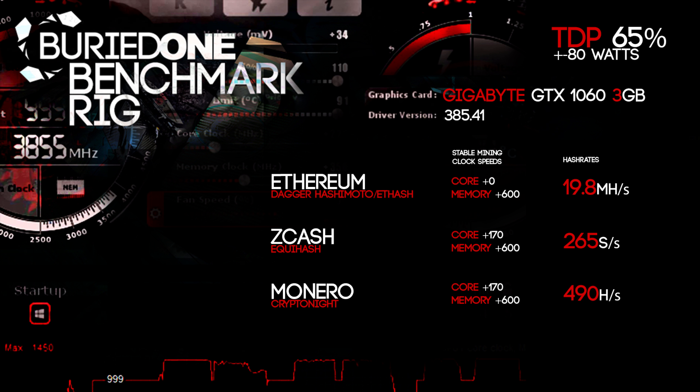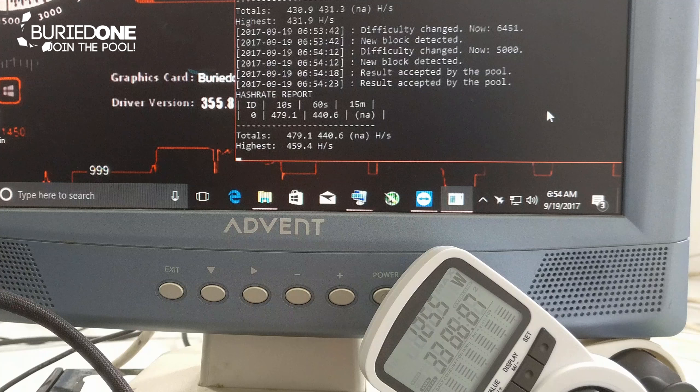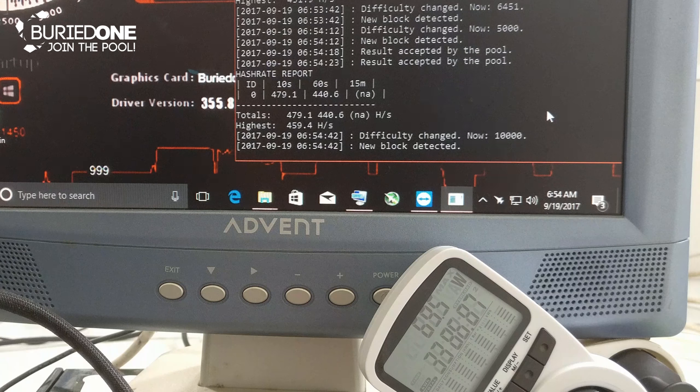Last but not least, we got Monero with the Cryptonight algorithm. We used the same core and memory clocks as Zcash and came to a really nice 490 hashes per second. That is actually really good for Monero, but of course it can always be better.